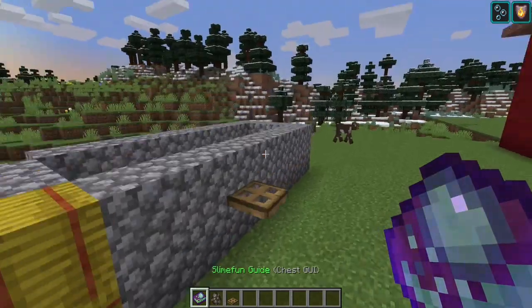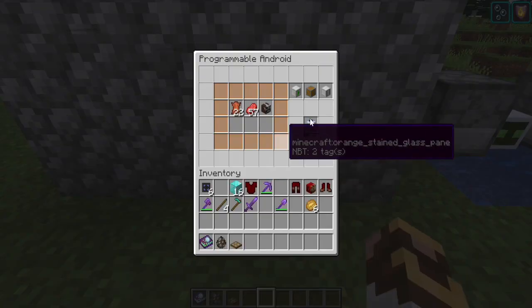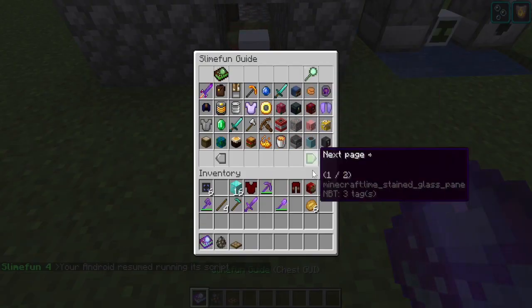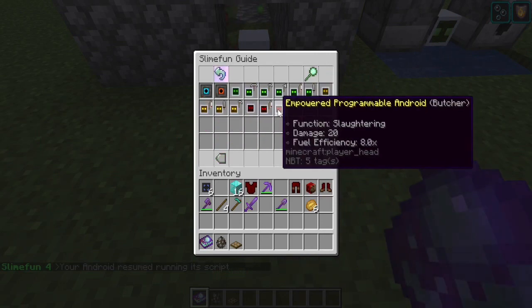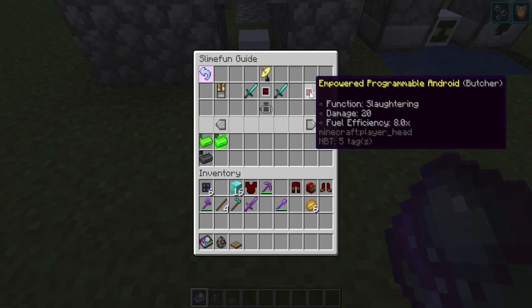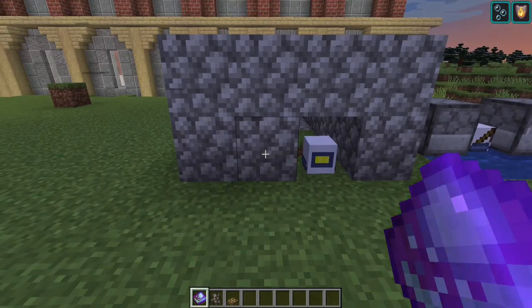That's our butcher android. From what I understand, at more advanced levels — if we go into the guide to the advanced butcher — the damage is quicker and fuel efficiency is much greater. But the ranges don't appear to change. I have not been able to get anyone beyond six blocks. If someone knows differently and can prove it, please tell me.